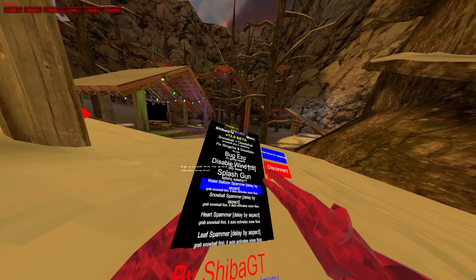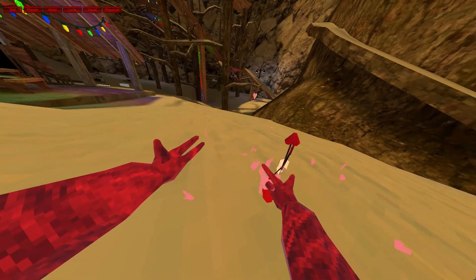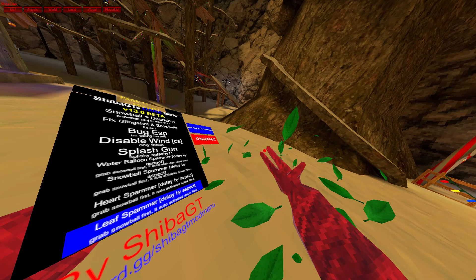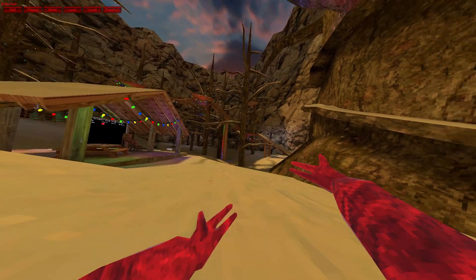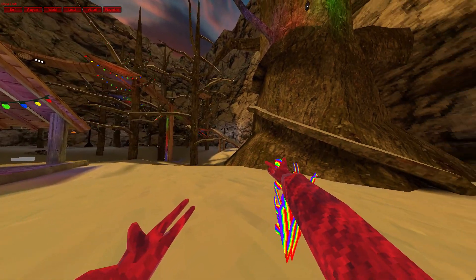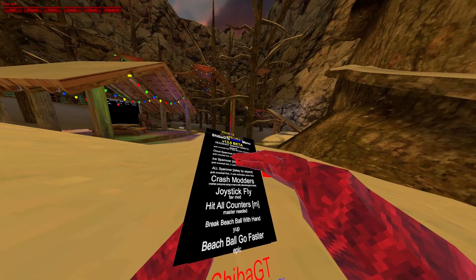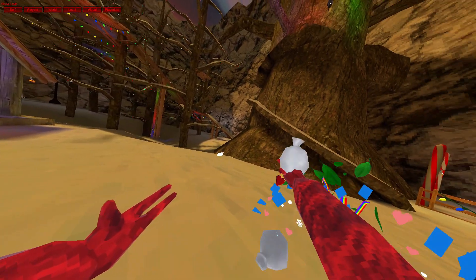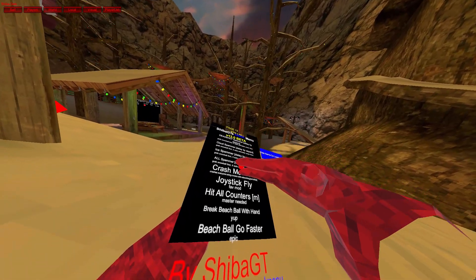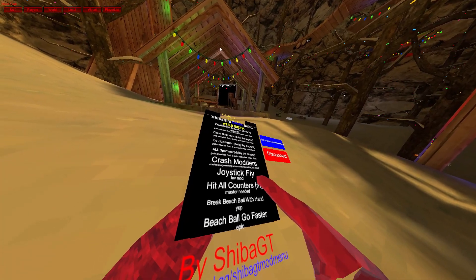Water balloon spammer. I don't even have snow. Heart spammer. Leaf spammer. Just drop sleeves. Dead shot spammer. Cloud spammer. Ice spammer. All spammer. Crash modders — it crashes everyone using this mod menu. Joystick fly. Hit all counters — master needed.